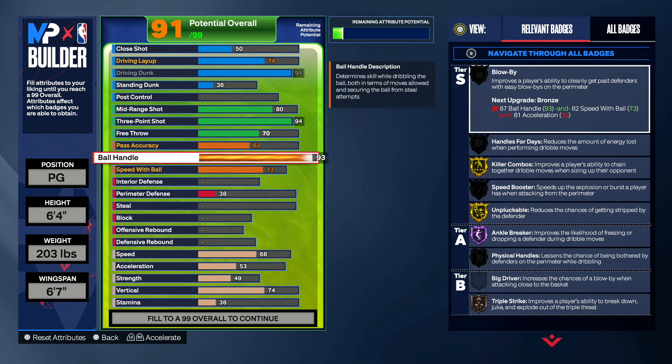93 ball handle — we need killer combos on gold. We need killer combos on gold; you want to dribble fast, you don't want to be a slow dribbler. So go with a 93 ball handle, not 92. When you're on a small guard, dribbling is essential — that's how you get open. And even better, we have a 94 driving dunk, so we can just take it to the paint, dribble, hook them, and take it to the paint. This build has an advantage: you're able to dribble and go to the paint, or dribble and shoot — you have the best of both worlds.